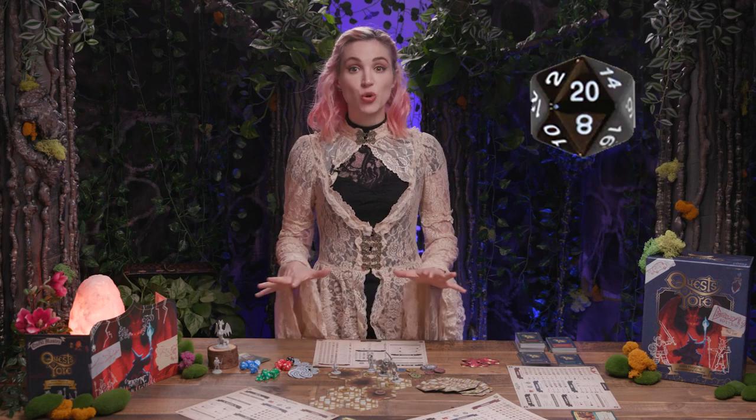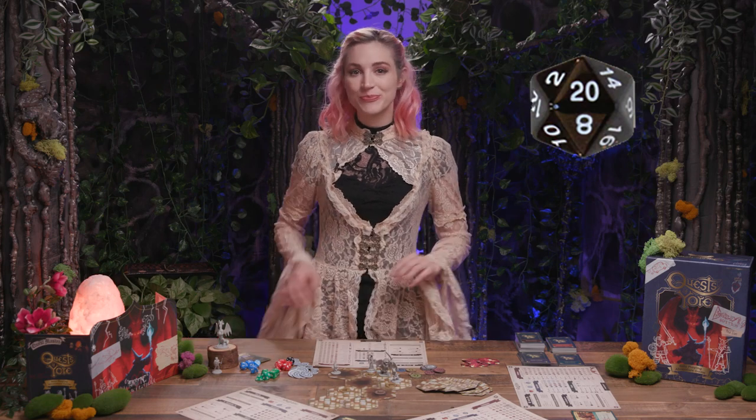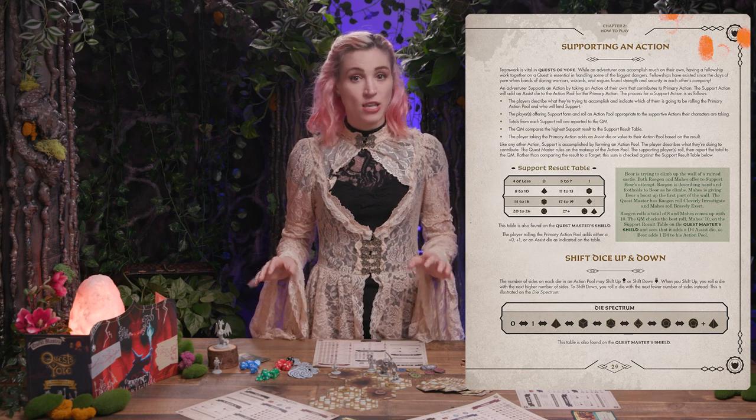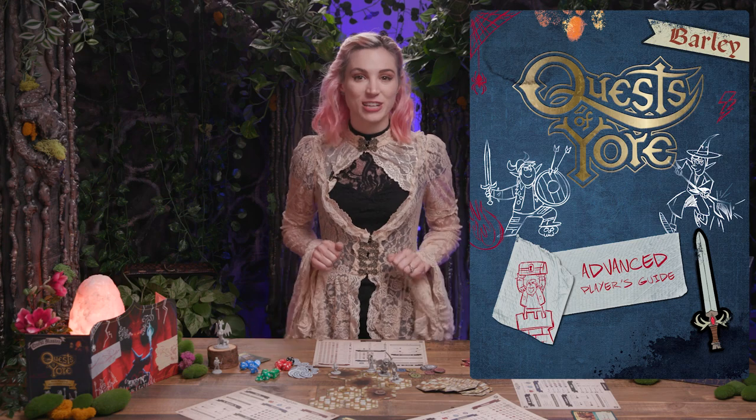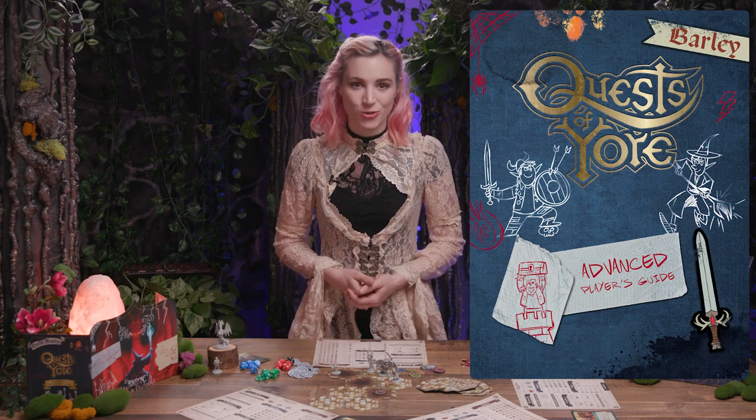Quest of Yore contains a number of other systems, including Lion's Will — a limited-use token for exceptional actions, allowing a player to shift up and re-roll a die on a challenge. The Runic Wheel determines pure chance and randomness: this 20-sided die provides the questmaster with a favorable outcome for the fellowship if rolled high, or unfavorable if rolled low. There are also rules for supporting actions, where players can help each other with challenges, and whole chapters on character customization, team building, and quest-creating hints.